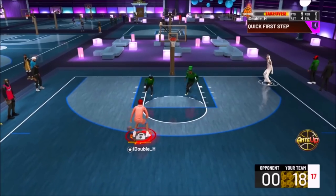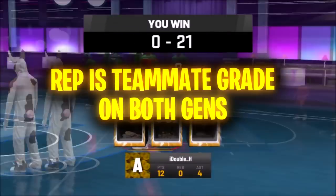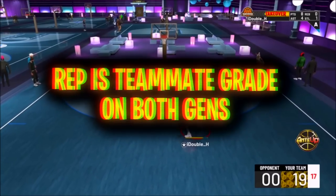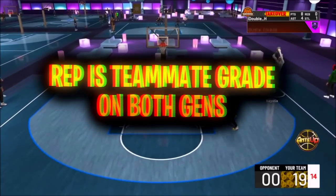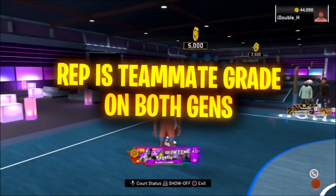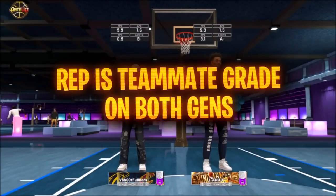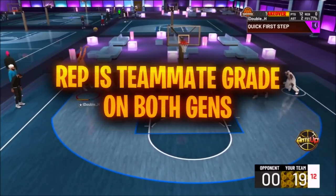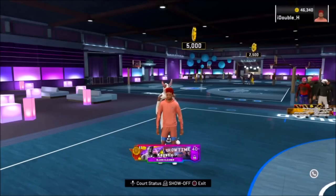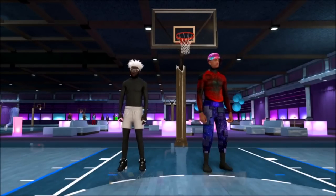Another thing this means for current gen and next gen players: you won't need to make any more quote-unquote rep builds. How rep is going to work now on both gens is teammate grade. So you can literally make whatever build you want and play however you want. As long as you win the game and pass the ball around, you're going to get a good grade. So don't worry about making any kind of rep build — you can still get max rep with a lockdown, a center, a guard, it doesn't matter.